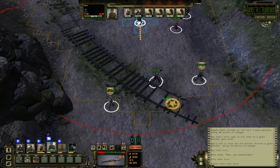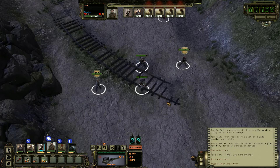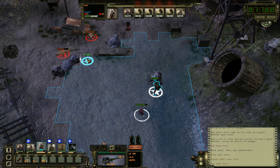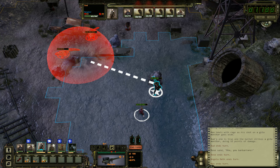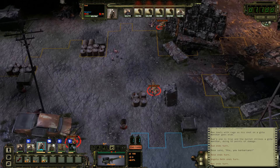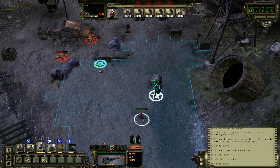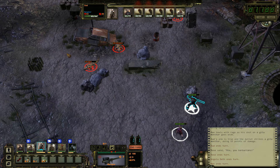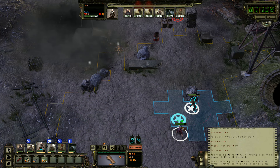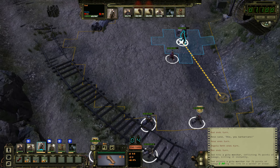This guy is a sniper with an M40, but maybe these monitors have good armor — that's possible, I guess. Let's go for a tactical retreat, be a little bit careful, and use the rocket on these two. Let's see how that works.